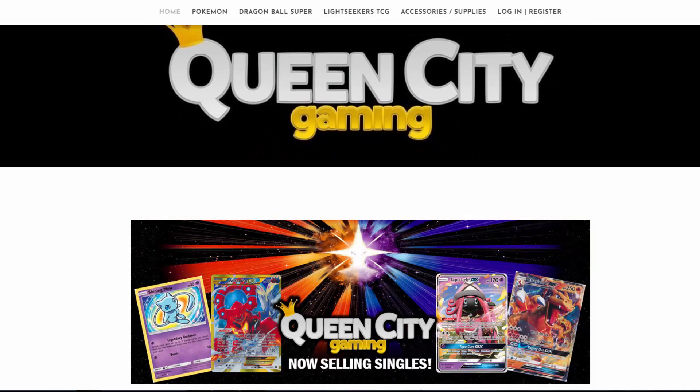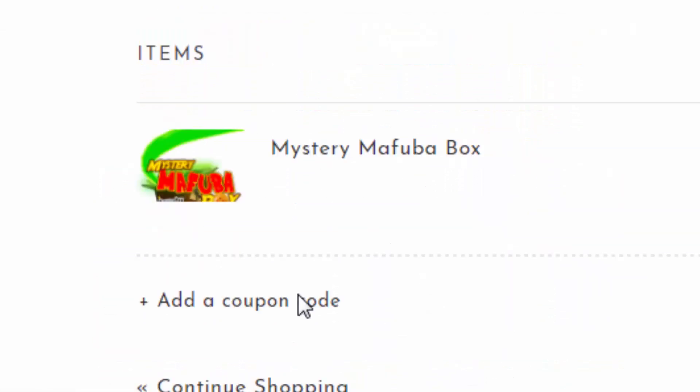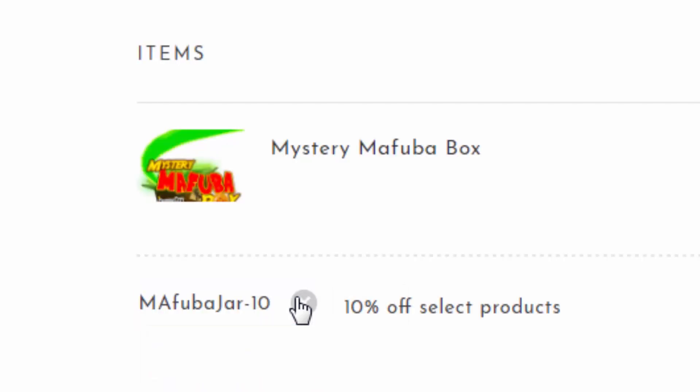Are you a fan of the Dragon Ball Super Card Game? If so, check out QueenCityGaming.com for sealed product, singles, and more. Just use promo code MFUBAJAR-10 to save 10% off your order every time.